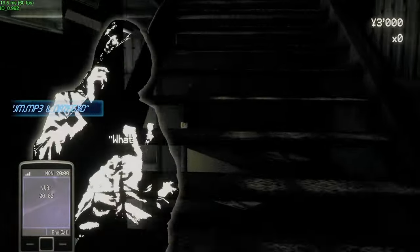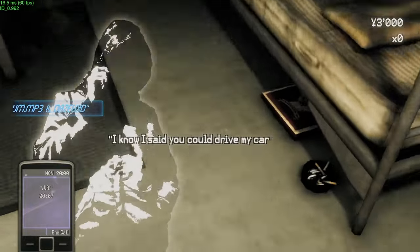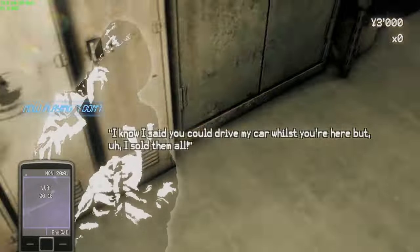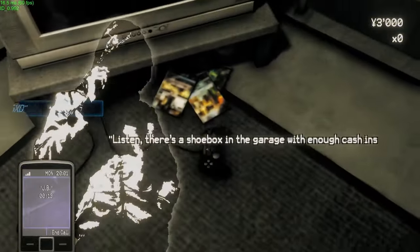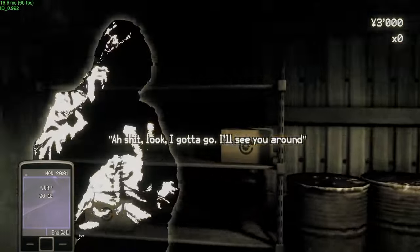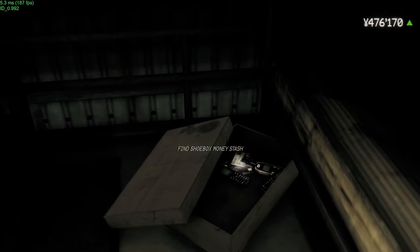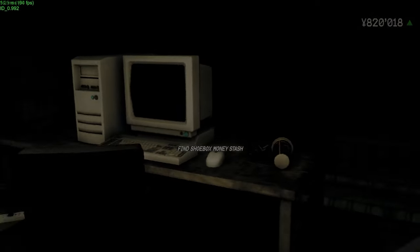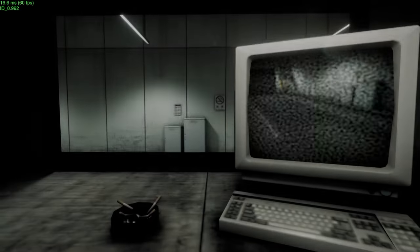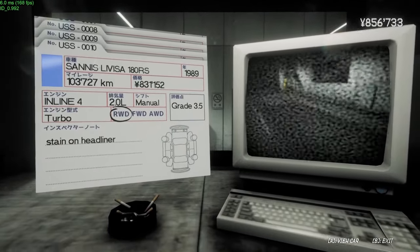What's up guys, Scale here. Today this is gonna be a quick guide on how to unlock the Skyline, the R34 — it's not the GTR technically, but yeah. Essentially you're gonna need two different things: you're gonna need to be running version 0.992, as you can see in the top left, and you're gonna need the custom DLL the boys have been cooking up in the Discord. The link to my Discord will be down below.